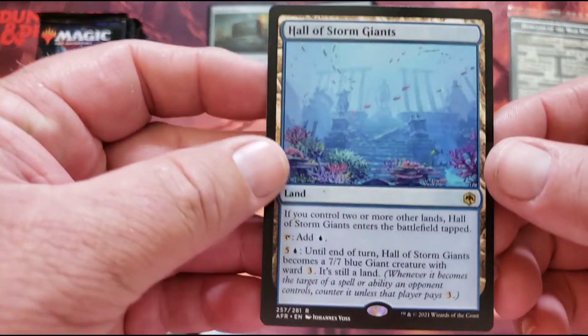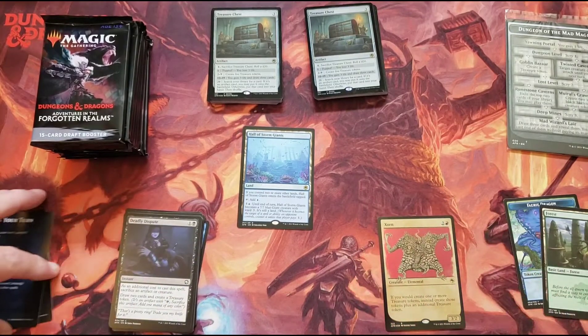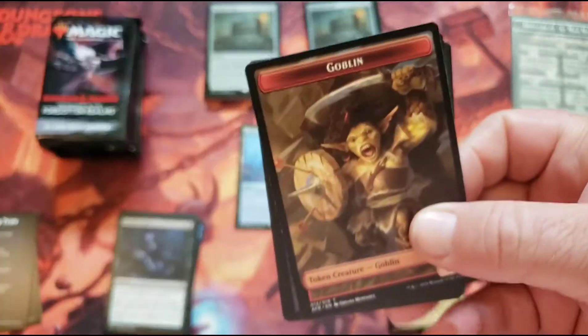My piles are going to be a wreck. The lands — we like lands. I don't care what they are, but we like lands. So yeah, the next Innistrad set coming out — these are going to be set boosters.